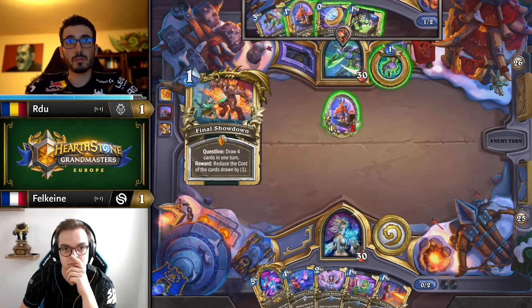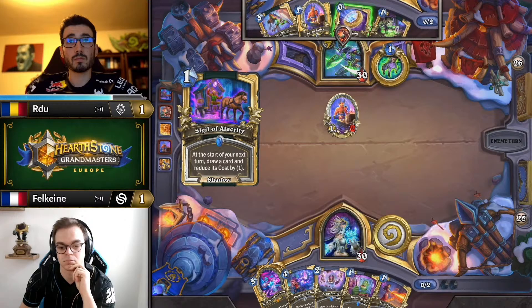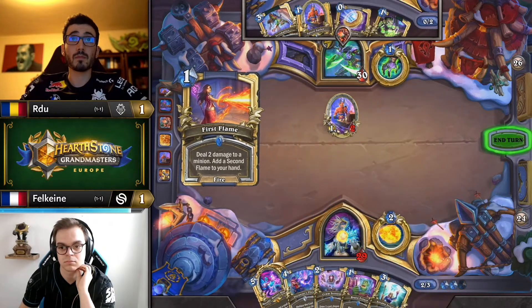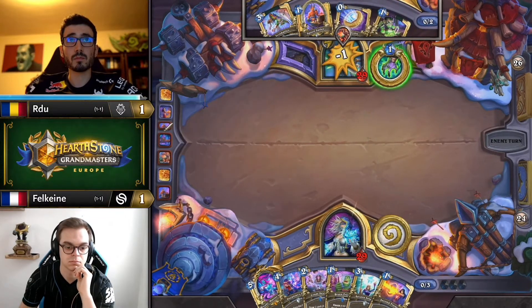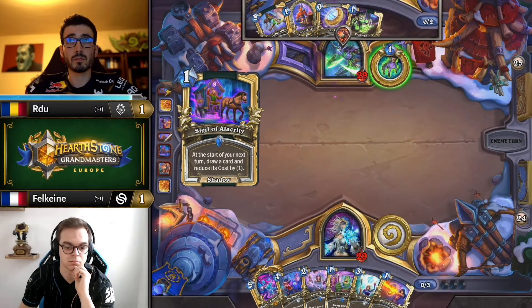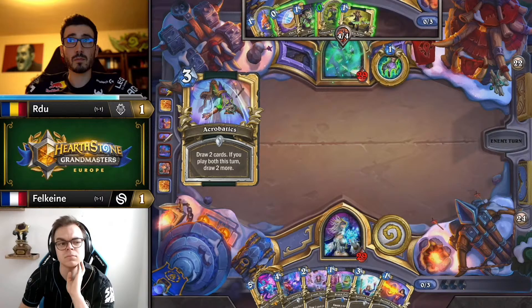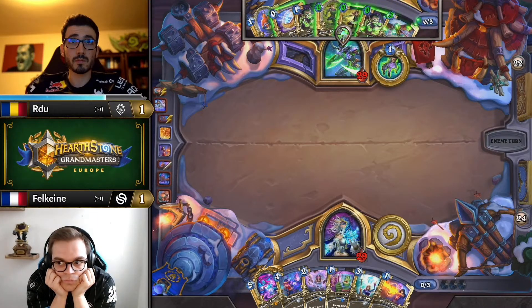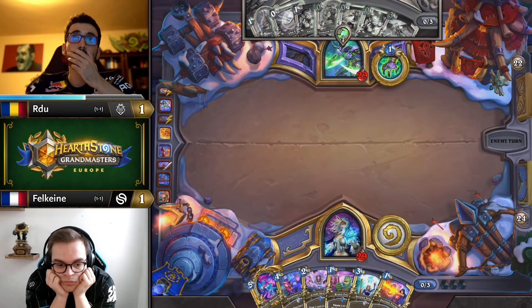Keeping it simple — doesn't have coins, so he'll have to wait till he can get that incanter's flow out. With double spirit jailer in the open hand and acrobatics, it's not such a bad start — getting those fragments in the deck early isn't too bad. He'll have a nice free turn to pop the flow on the following turn. Demon hunter isn't really going to put on massive pressure here unless it's the world's earliest brute turn — possible, we've all seen the screenshots of three or four brutes on turn three or four, but not going to be happening here.